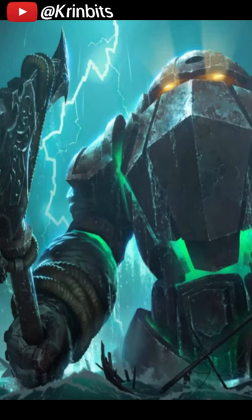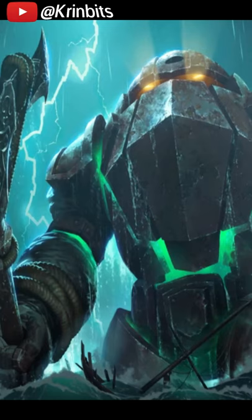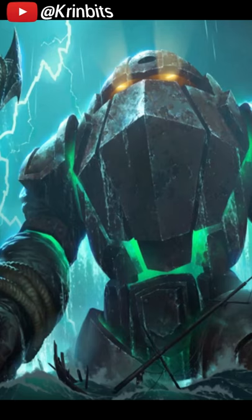His level 2 design emphasizes his overwhelming power just by how it was drawn. This is shown by Nautilus not even looking towards the camera, as he is focused on something else from afar. To him, you're too weak to be considerate of. And yeah, that's true.